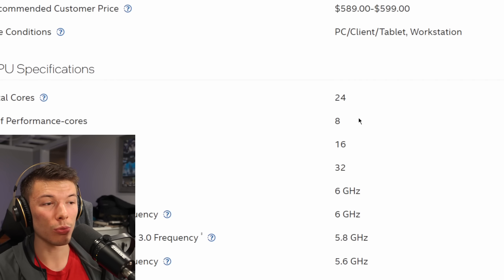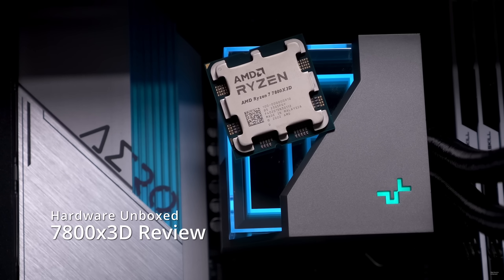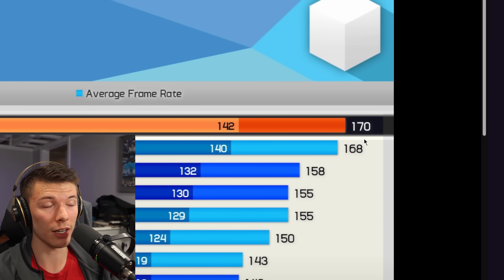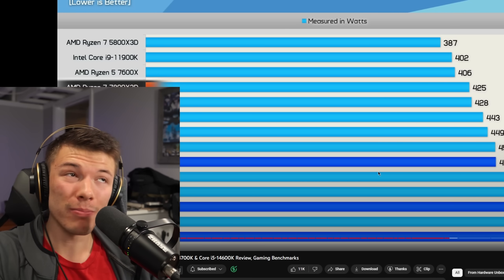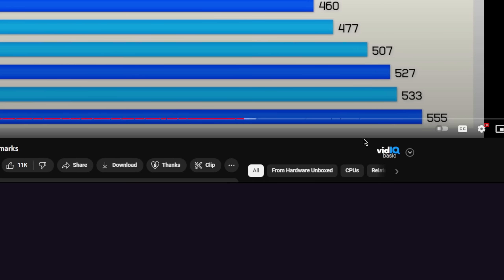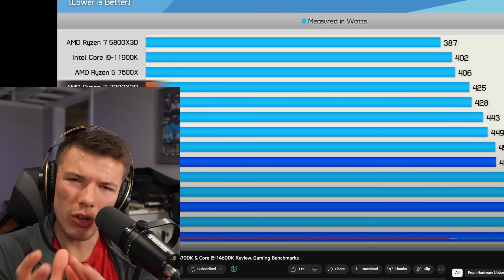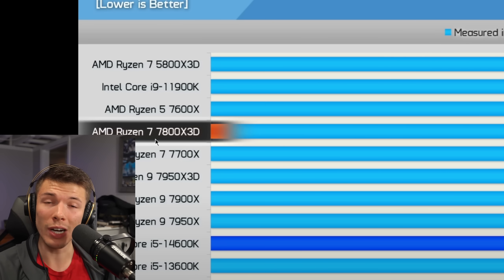Take Intel's i9-14900K, which has 24 cores — you can find it for about $614. Compare that to AMD's 7800X3D at only about $370 brand new, according to Hardware Unboxed. Generally the 7800X3D is faster than the 14900K in gaming. Plus, with all those extra cores the 14900K draws about 555 watts in gaming loads with an RTX 4090, compared to the 7800X3D at around 425 watts.